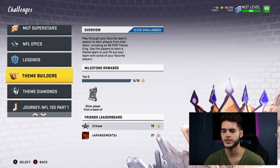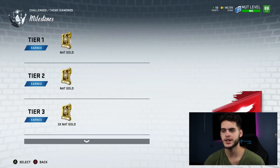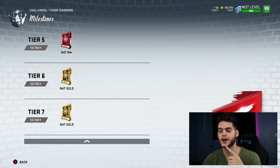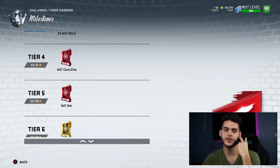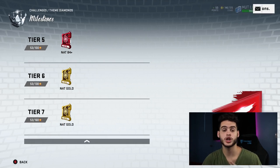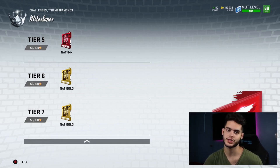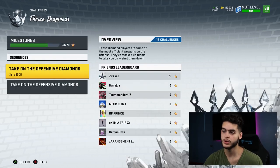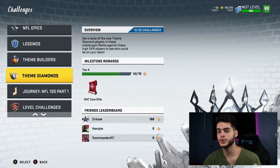Next, come over to Theme Diamonds and play those theme diamond solos. Looking at the milestones, you get a NAT gold, a NAT gold, a core elite, an 84 plus, and another NAT gold — so about seven gold cards total and two guaranteed elites. I personally pulled my DeAndre Hopkins 88 out of one of these NAT gold packs, and he's still starting on my team today. These also give you coins and boost your MUT master level, which is very important.